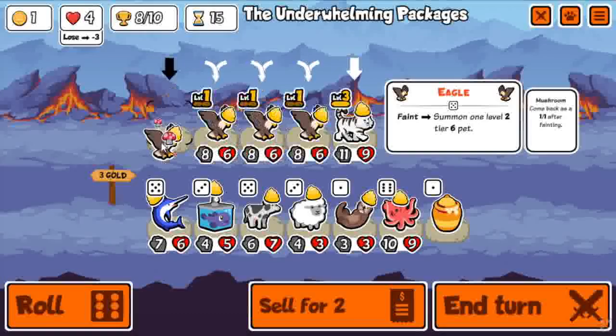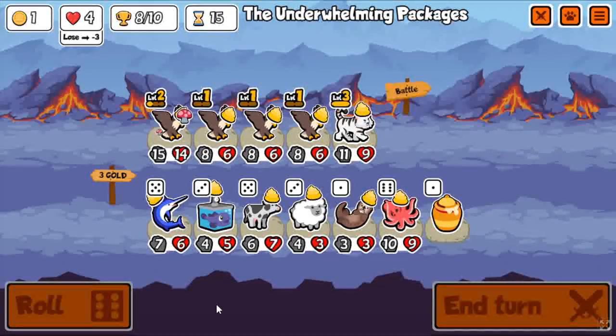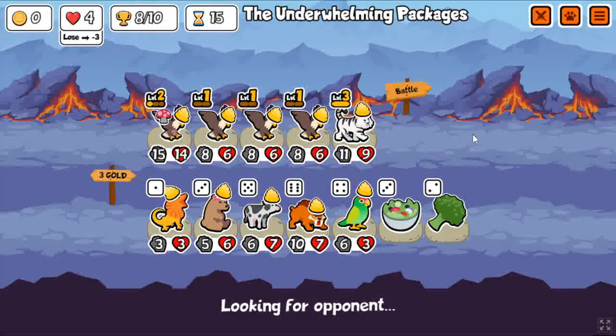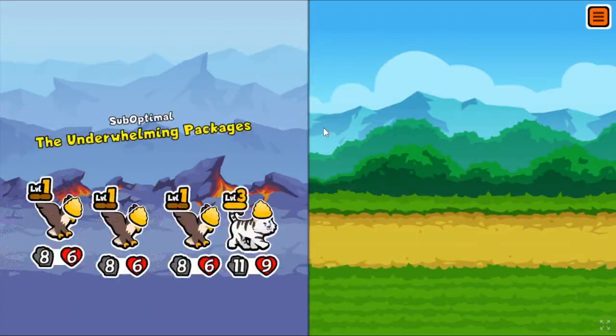I need like three 1-ups — please, game, you've got to do it for me. Three level 3 eagles and then a level 2 eagle in the back with a 1-up. It's so close to the dream team.